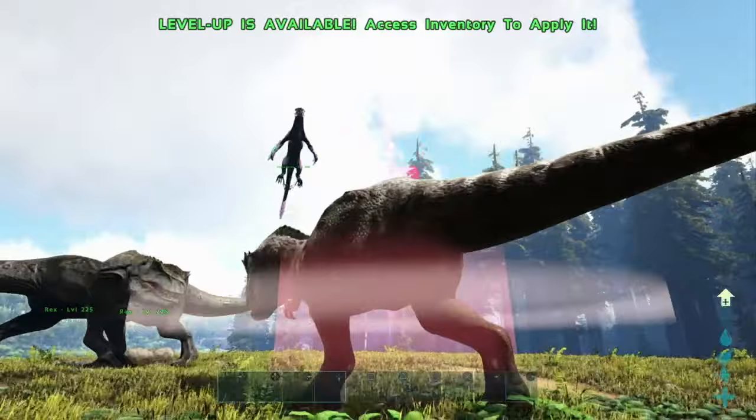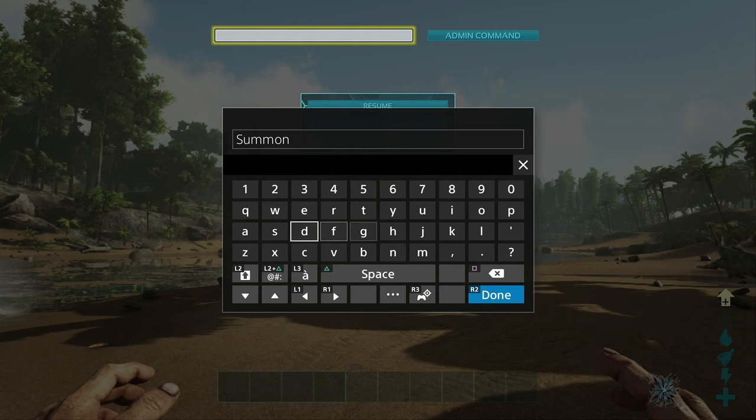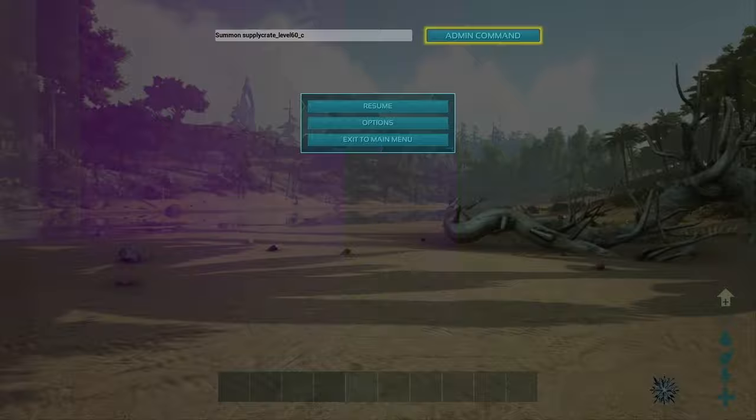To summon loot, enter the command Summon SupplyCrate_ and then the loot drop ID you're looking for. Each map has different IDs for their cave loot drops, regular drops, and underwater drops — so make sure to look that up first.